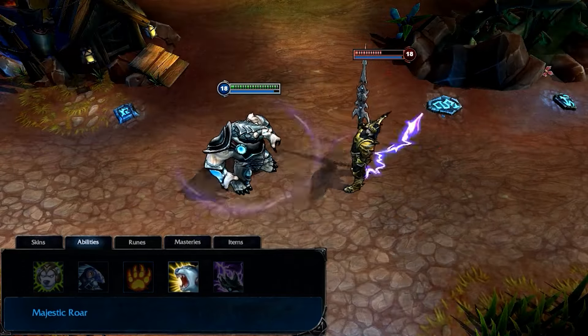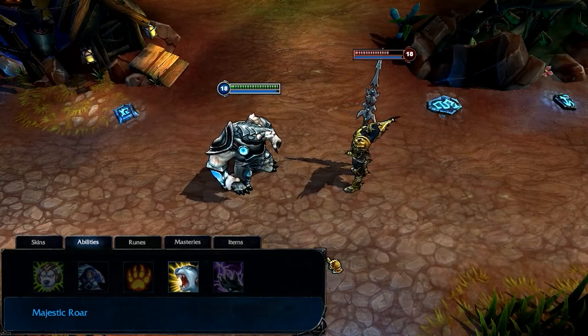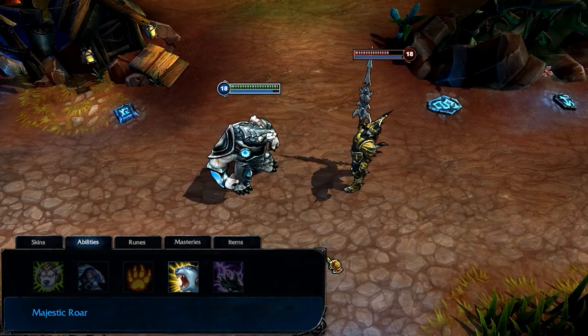Majestic Roar damages and slows all nearby enemies for a few seconds. Minions and monsters hit by Majestic Roar are also feared, running around aimlessly. I take Majestic Roar at level 2 and max it last.